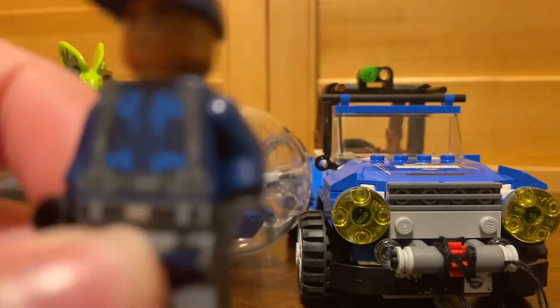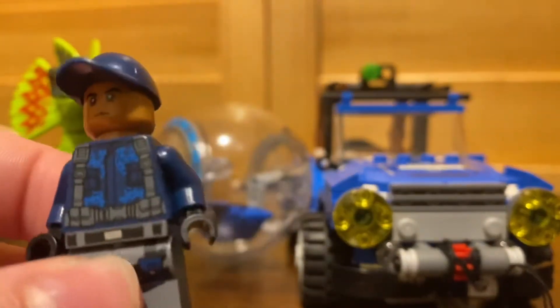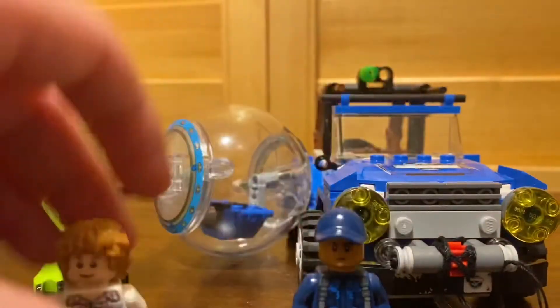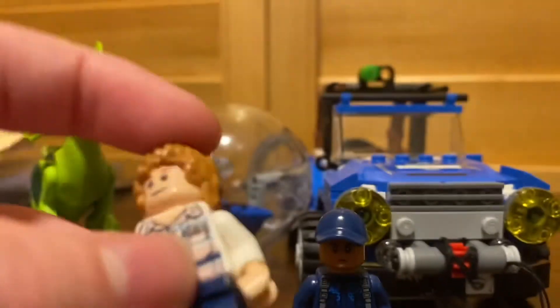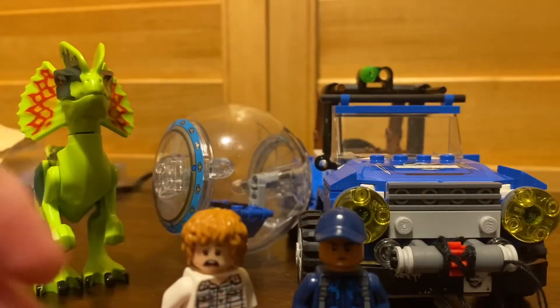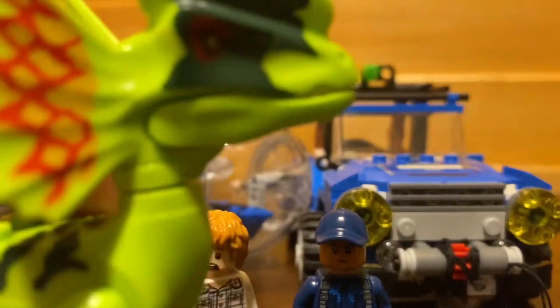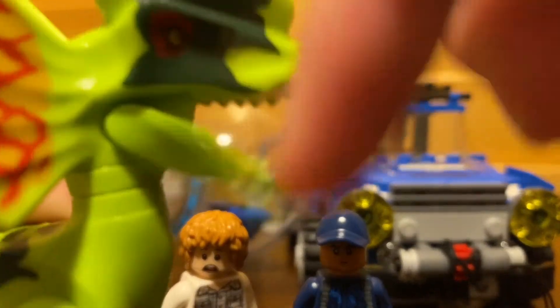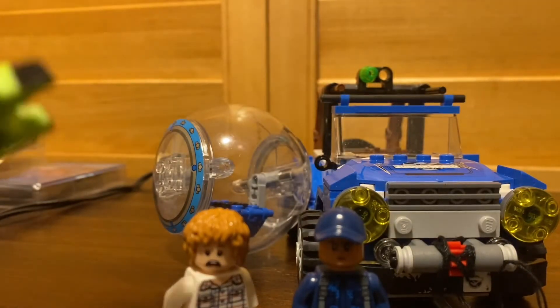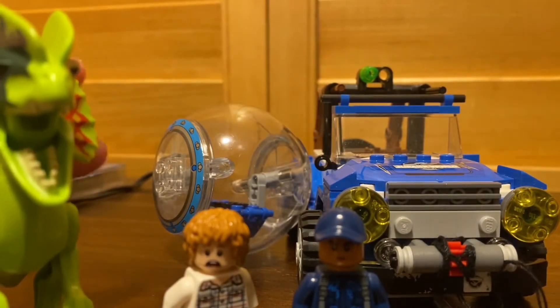So this is an ACU trooper — he's gray and has a back face. And this is the Dilophosaurus, whose mouth can be put down and whose arms and legs can be moved. That's about it for the minifigures.